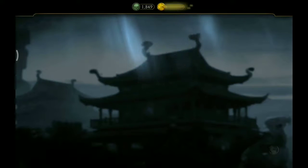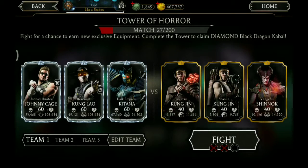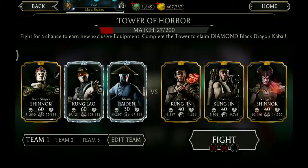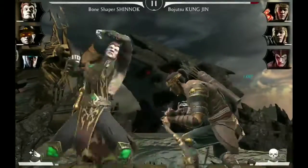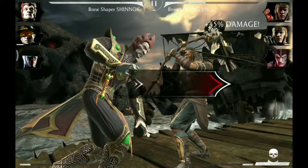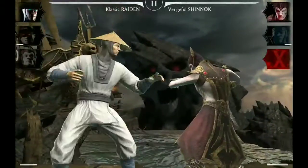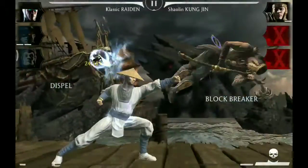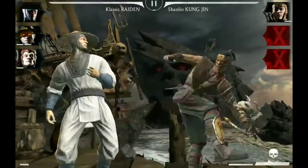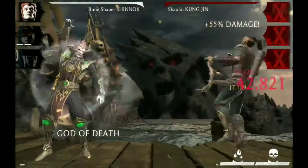Here we got some coins again. Now we need one Raiden in the team to knock out Shinnok, so we go with Classic Raiden. And we are using Bone Shaper Shinnok to perform knockouts. Special one is also for his Feats of Strength. Here is Vengeful Shinnok, so we tag in Raiden. Special one and Shinnok is out. Then we tag back to Shinnok. Special one, and that's the match.